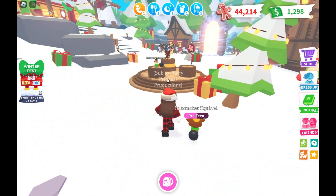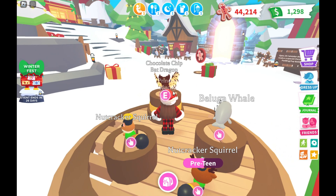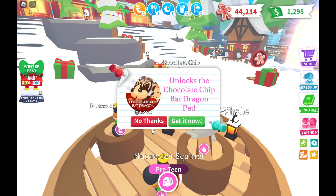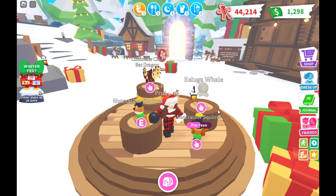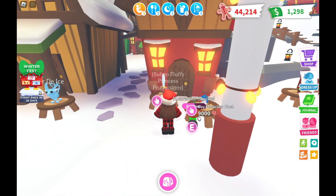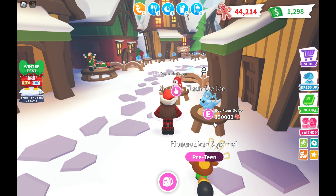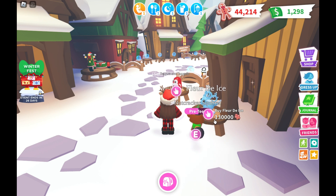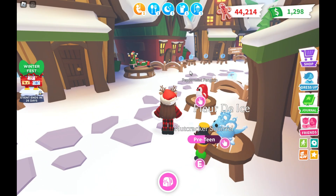Let's go check out the pets over here. There's a nutcracker squirrel for 29,000 gingerbread, this chocolate chip bat dragon is 1,000 Robux — wow, that is a lot! There's a beluga whale for 3,300 gingerbread. Over here we have a frost claw for 9,000 gingerbread, a toy sword for 6,800 gingerbread, and a flirty ice for 130,000 gingerbread — you heard me, 130,000!